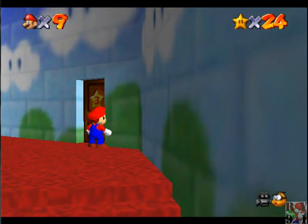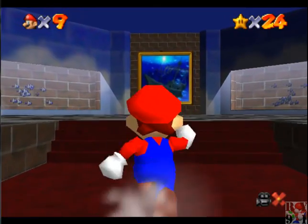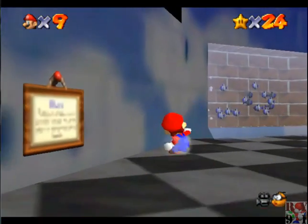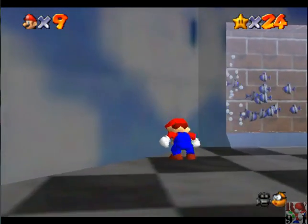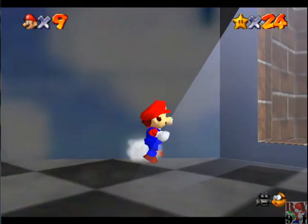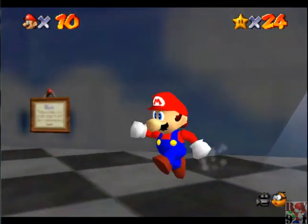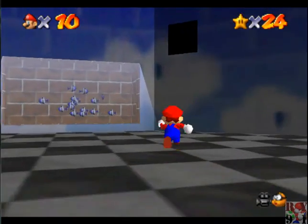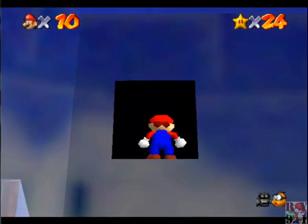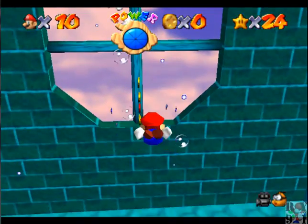But before we go into that level, there's actually a couple secrets we can get. First of all, there's one up in this little hole over here. And also, there's a secret in this room, where you have to collect the 8 red coins.